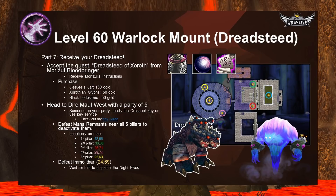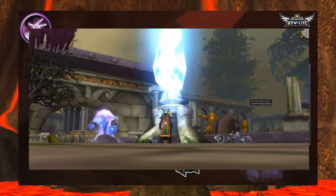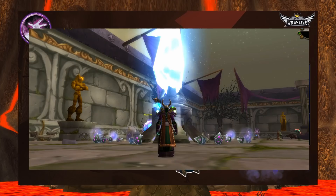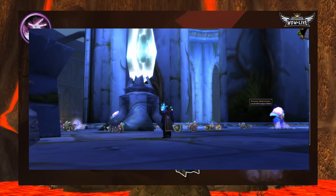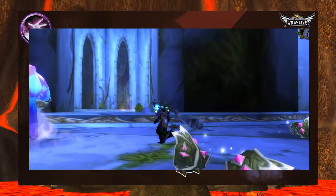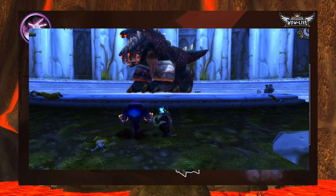After turning in the Imp Delivery quest, accept Dreadsteed of Xoroth from Morzul Bloodbringer. Before leaving, purchase Jeevee's Jar, Zorothian Glyphs, and the Black Lodestone from Gorzeeki — total cost 250 gold. Get a party of four and head to Dire Maul West. You'll need the Crescent Key or key service to open the doors. The goal is to clear all the mana remnants near all five pillars to deactivate them: one pillar in the courtyard as you enter, two above the area where Tendris Warpwood is, and two in the inner sanctum. Once all five pillars pulse blue and deactivate, the inner part where boss Immolthar is located opens up.